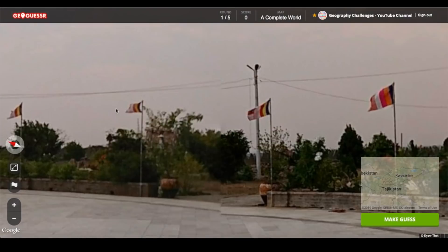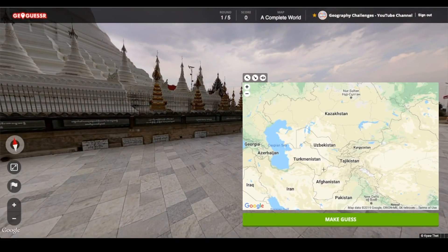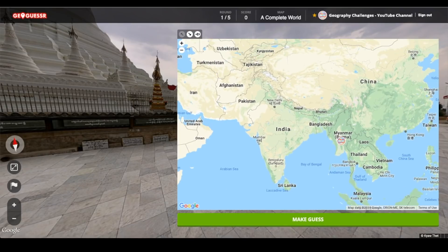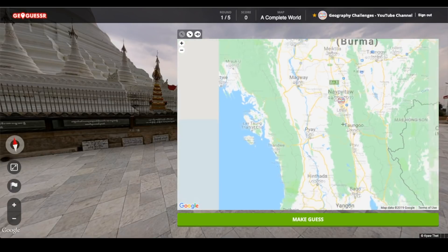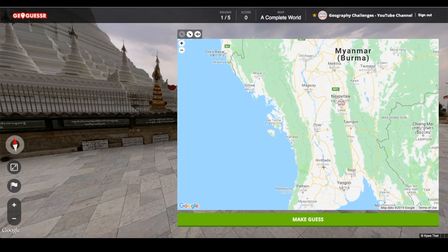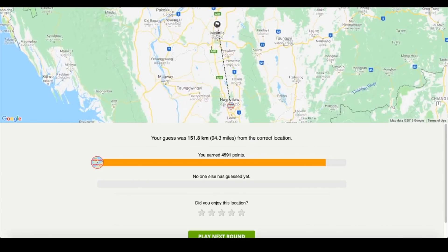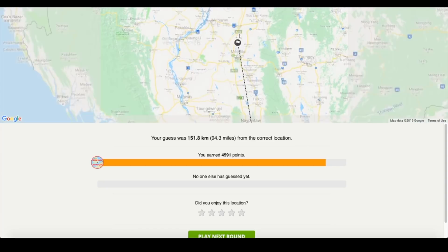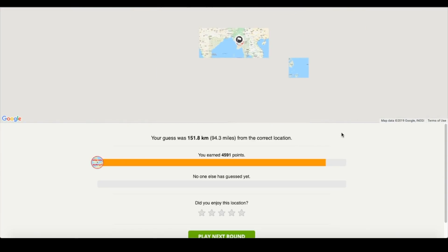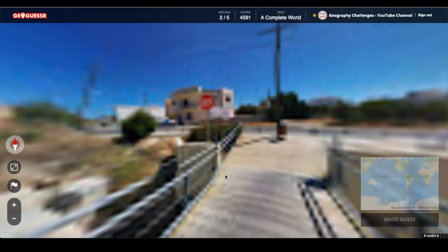So I'm going to stick with Myanmar, I think. Unless these flags are telling me something — I don't think they are from what I can see. I'll leave it near the capital, or I could put it near Yangon. It's a stab in the dark, really, so I'm just going to make the guess. Not too far — within 100 miles. That could have been a lot worse. Let's move on to number two.